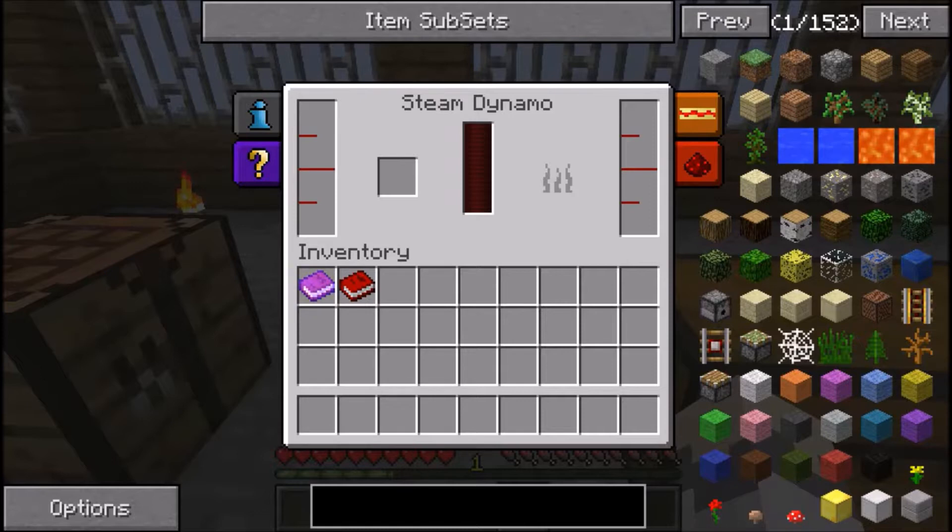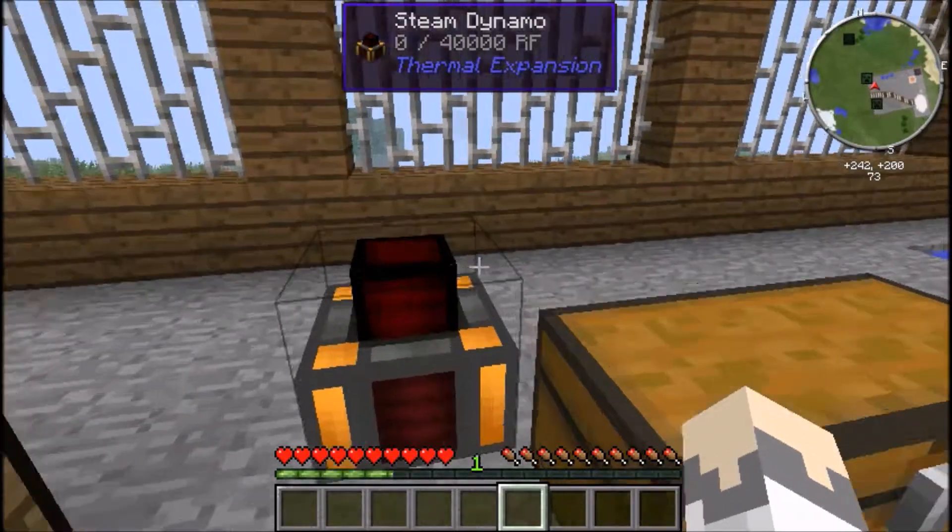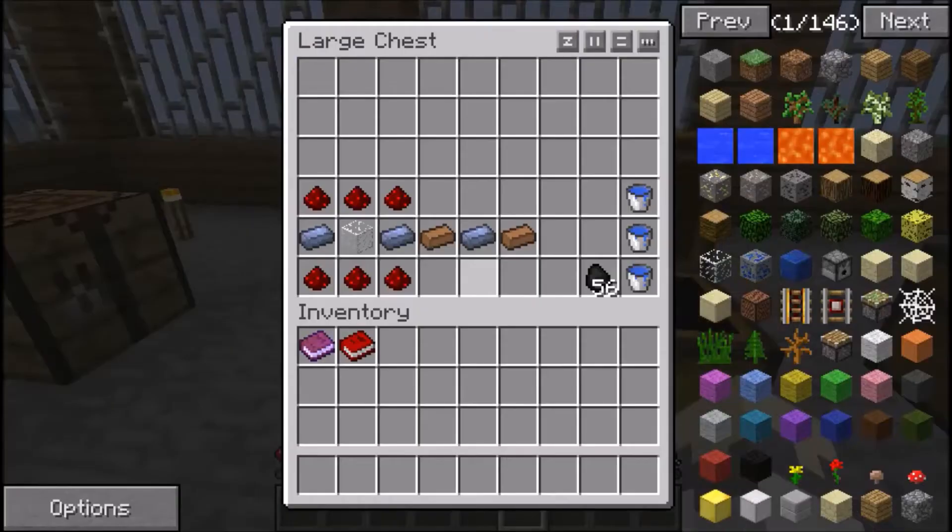The steam dynamo requires two resources: something to burn, and water. For those who don't understand how power stations work - it's basically like a real power station. Power stations burn coal and use coolers to heat water into steam, and they create power using steam turbines. It's basically like that.